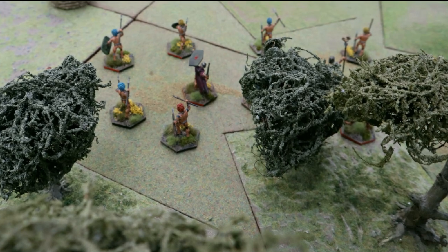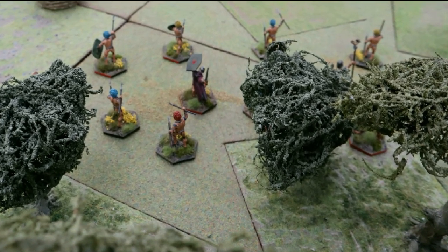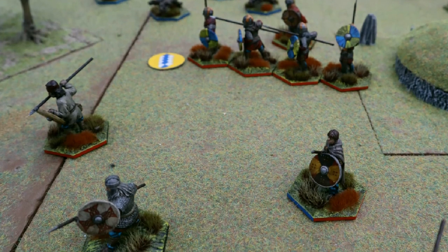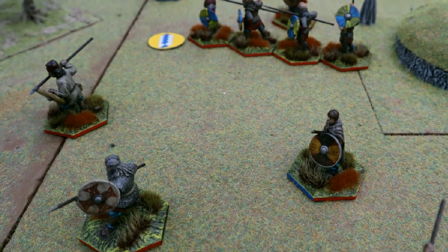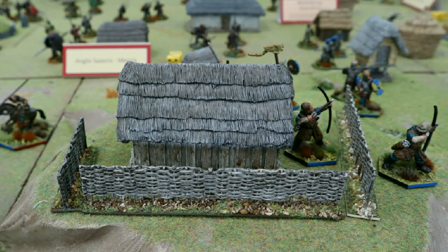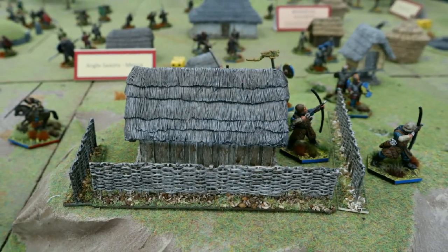As the ruleset uses a hex base system, your regular models on round bases can be placed in adapters for the purpose of this game, which is important as it determines your front, side and rear facing. With shield facings edged in red, weapons in blue and rear in black, it's important how you face your opponent as this will affect the outcome of your combat — an interesting alternative to games like Saga and Lion Rampant.